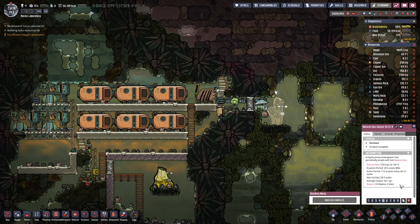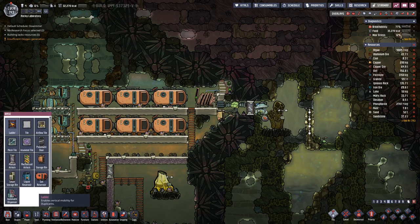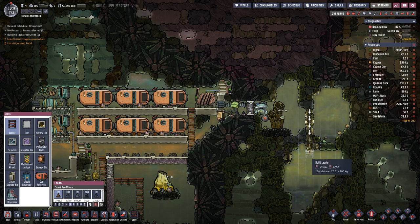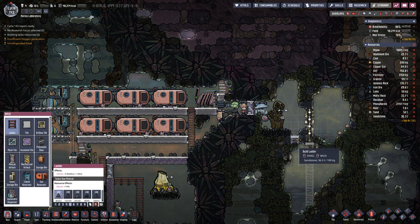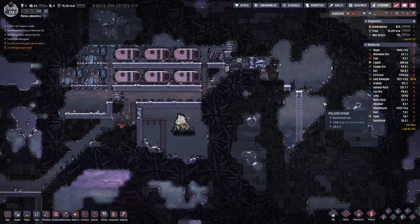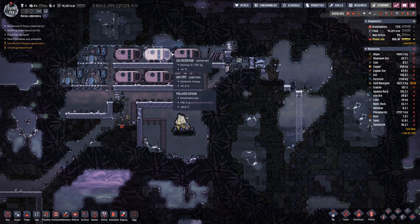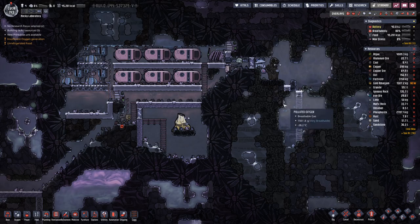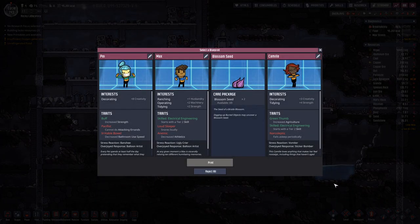What we could do is actually break this open a bit so we extend the area where we can store gas within here, without pumping it into tanks, which can be useful. There's also something new in here, so let's have a look.